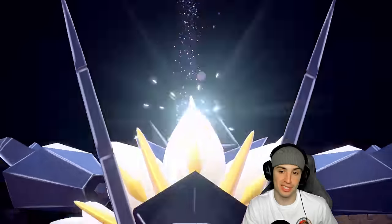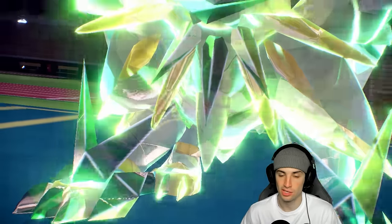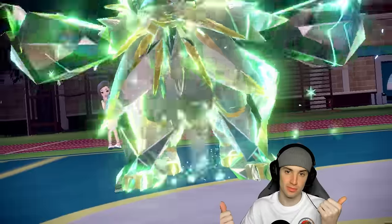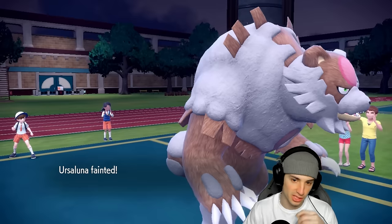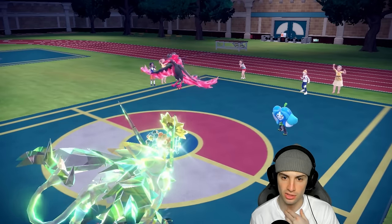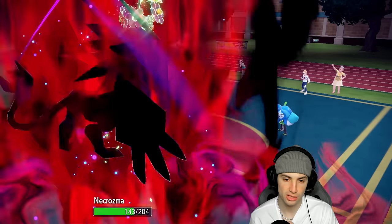We're Terastallizing into Grass because if I get rid of Moltres, Ogerpon isn't doing too much against a Grass Necrozma. We already know its moves: Horn Leech, Ivy Cudgel which is Water-type, Spiky Shield, and Follow Me. Ivy Cudgel flies in this slot — no big deal. They probably go for Fiery Wrath here, so as long as we don't get flinched we should be fine.